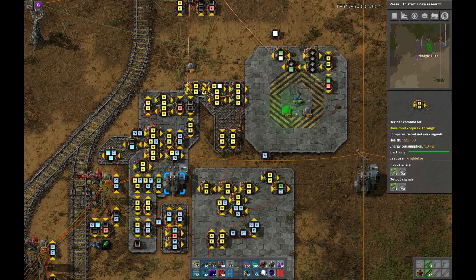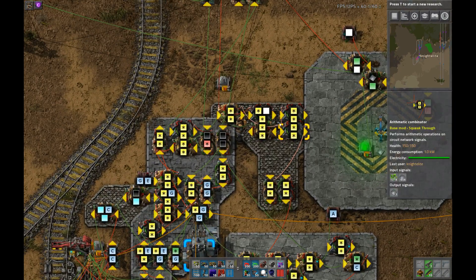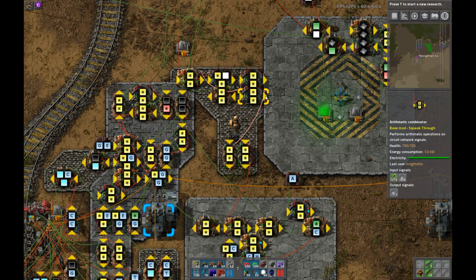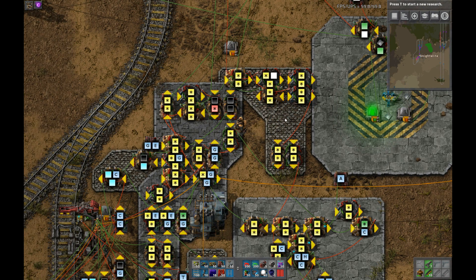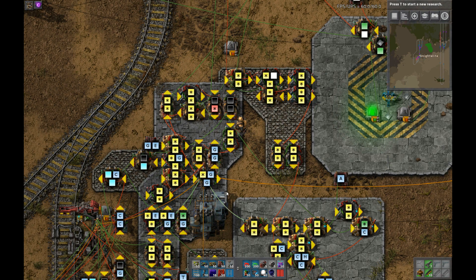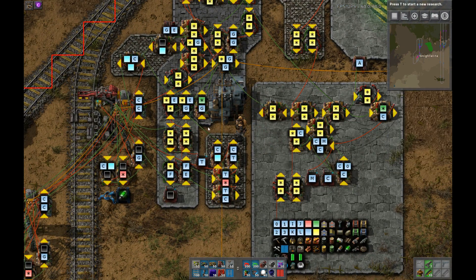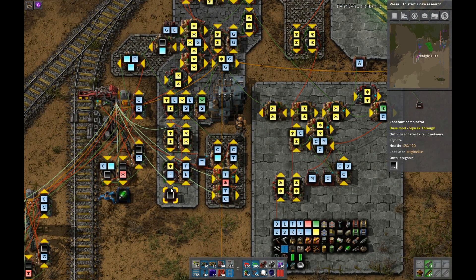And then this part here is calculating what items need to be requested or need to have trains dispatched for them. This chunk is the logic that actually deals with dispatching the trains.